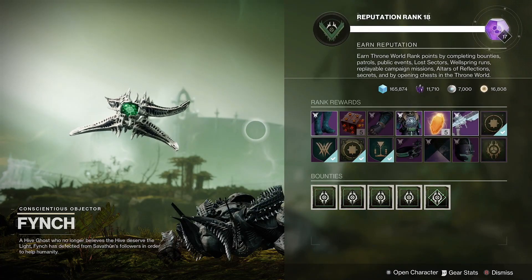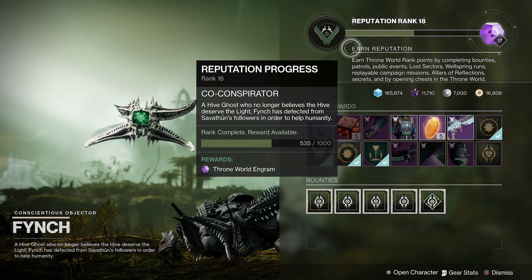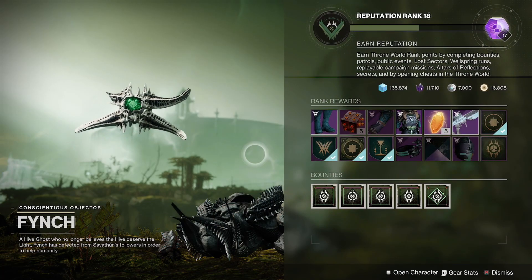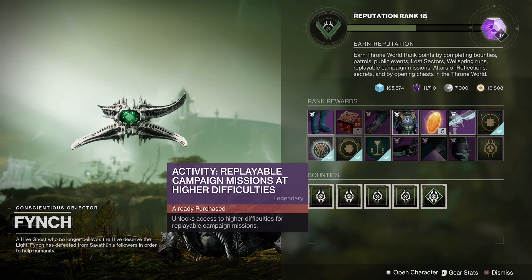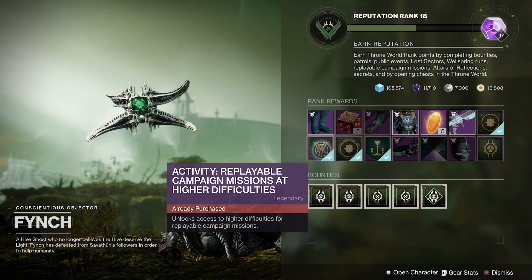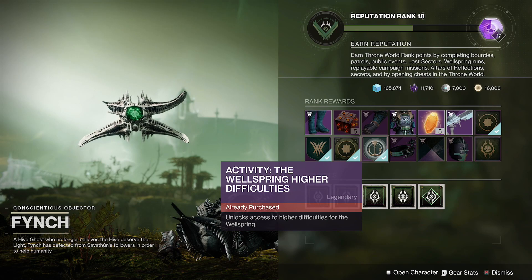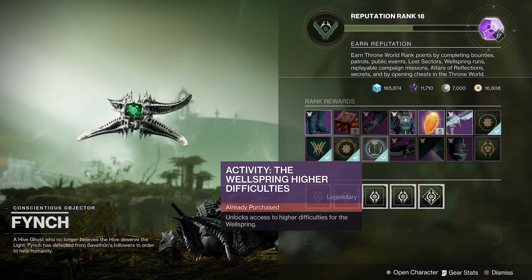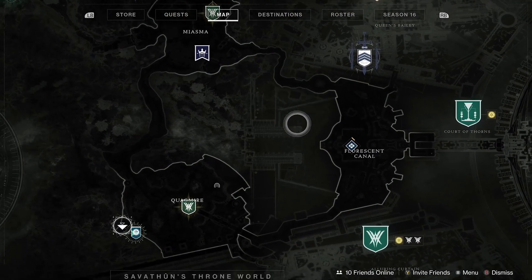One more thing to note: both of these Throne World pinnacles won't just appear automatically on your map — you have to rank up the new vendor, Fynch, at the Throne World. He has rank reputation rewards similar to other vendors, and once you rank up you unlock rewards he offers. In the bottom row he has two unlocks tied to these pinnacles — I believe Rank 13 unlocks the replayable campaign mission pinnacle, and Rank 18 unlocks the hard mode for the Wellspring activity.